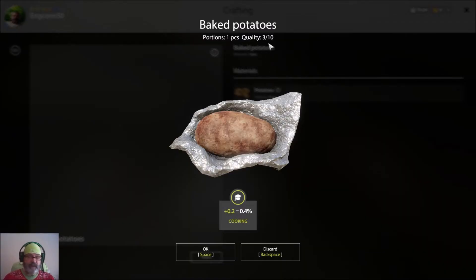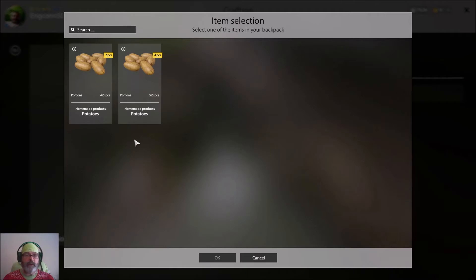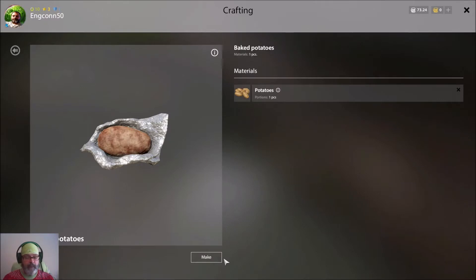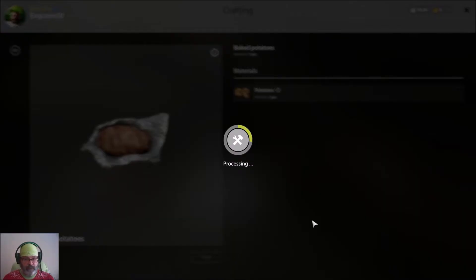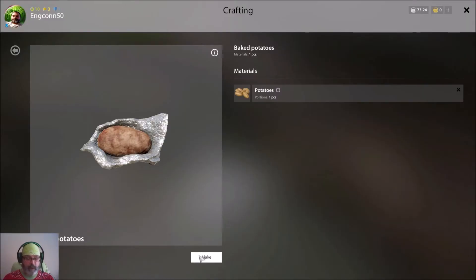I got a four quality on that one — a bad potato. If I eat this it'll do something for me, but not as good as a nine. Generally I try to eat all my bad food first and then keep the good stuff for when I really need it — like if I've got a big fish on or it's bad weather, then use your quality drinks to get your energy back. I'm up to six percent cooking skill now. It doesn't always go up by 0.2 percent — it can be one, or sometimes higher.